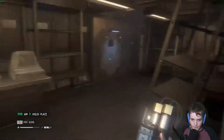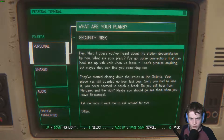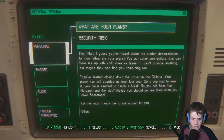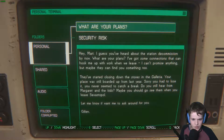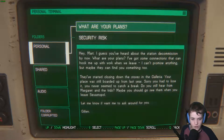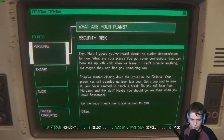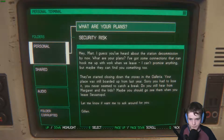What do we got in here? Oh, a terminal — now this is useful. 'Hey Ma, I guess you've heard about the station being decommissioned by now. What are your plans? I've got some connections that can hook me up with work when we leave — maybe they can find you something too. They've started closing down the stores in Galleria, your place was still boarded up from last year. Sorry you had to lose it — you never seem to catch a break. Do you still hear from Margaret and the kids? Maybe you should go see them when you leave Sevastopol. Let me know if you want me to ask around. Gillen.'